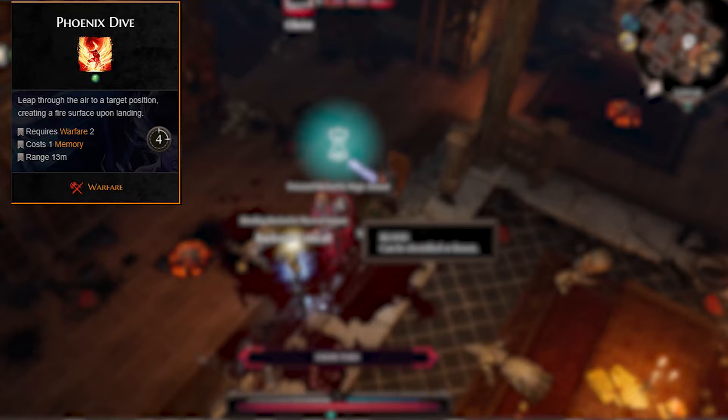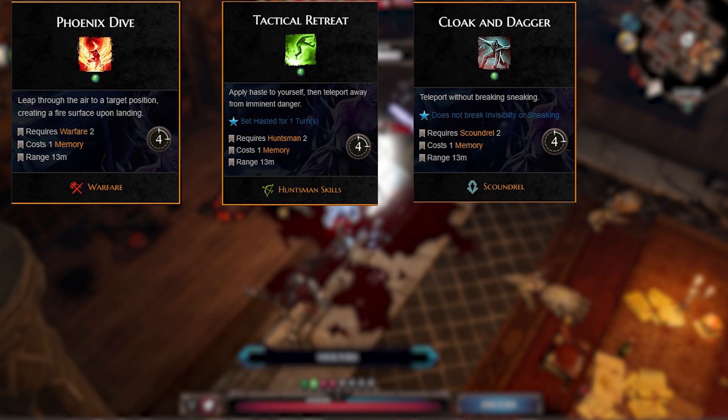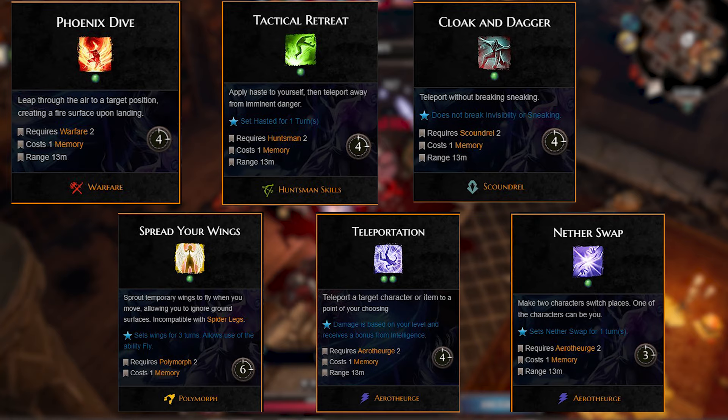The key movement skills are Phoenix Dive from Warfare, Tactical Retreat from Huntsman, Cloak and Dagger from Scoundrel, Spread Your Wings from Polymorph, and Teleportation or Nether Swap from Aerotheurge. There are others but those are my go-tos.